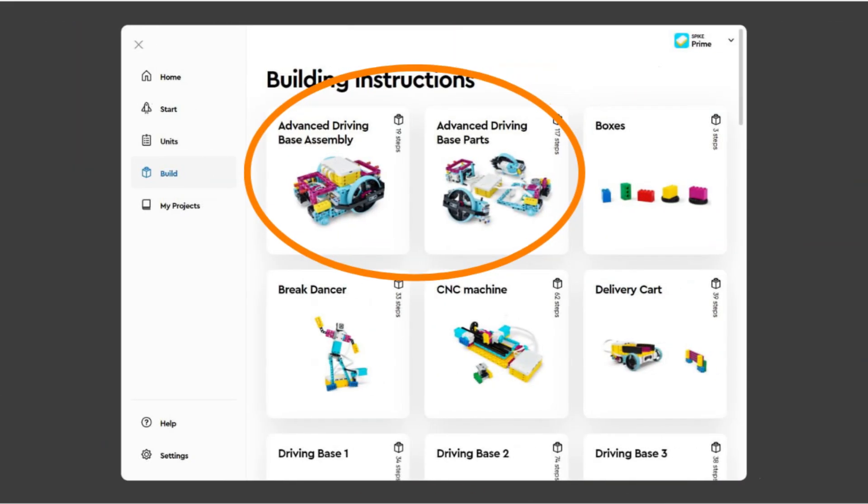Click it and then scroll down until you see the Advanced Driving Base section. Open the Advanced Driving Base parts section to find the instructions for the robot sub-assemblies, and then the Advanced Driving Base assembly section to put the robot together.